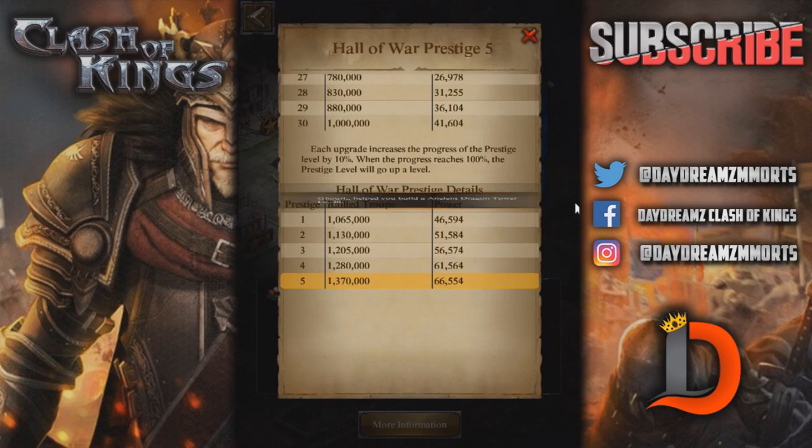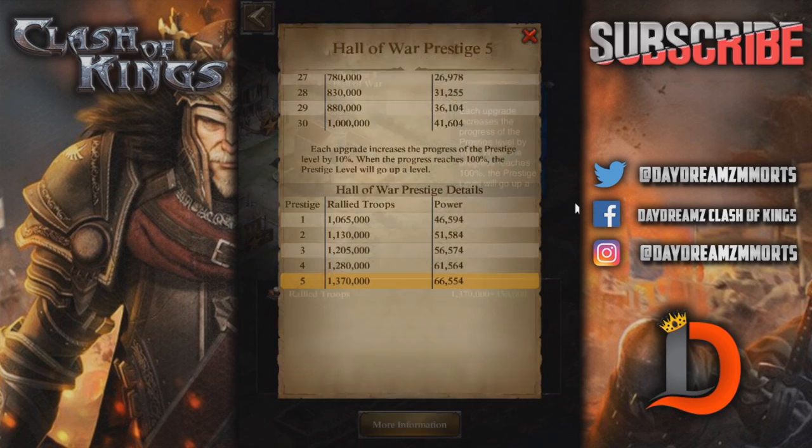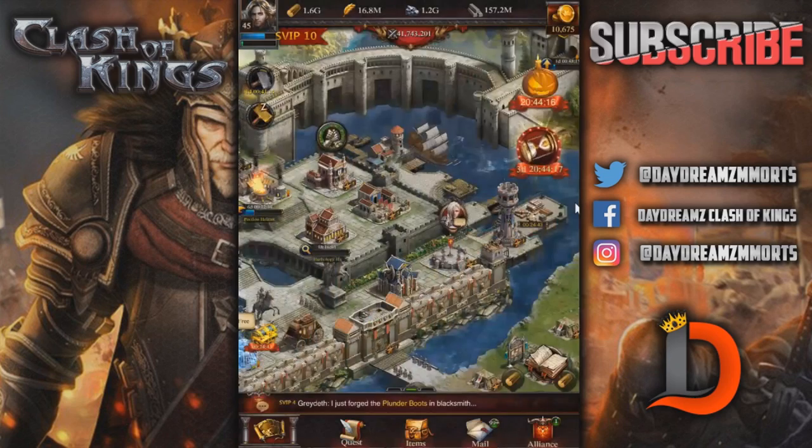The main thing for the Embassy is to get the Hall of War done. As you can see, you get more rally troops at each prestige level — 1.37 million — and that's before the science and alliance science bonuses.